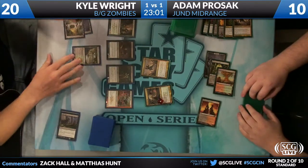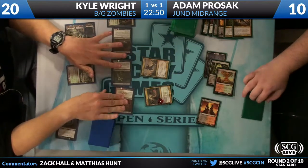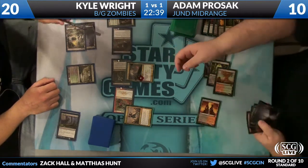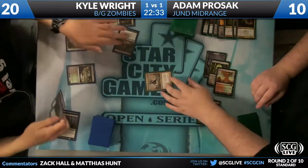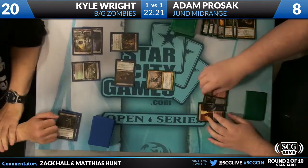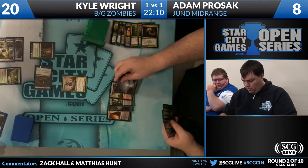The Rakdos Shredfreak, a 2/2 haste — still can't really race. He'll attack and get the Lotleth Troll but essentially just pushes two damage. It gets the troll off the board, but Olivia is going to reign supreme. Prozac down to eight. As long as Prozac uses Olivia to kill the Deathrite Shaman, I think Prozac is just fine. He drops to eight, but then Kyle has only a 2/1 Gravecrawler versus an active Olivia. And Adam has drawn Thragtusk. That should be the proverbial nail in the coffin.